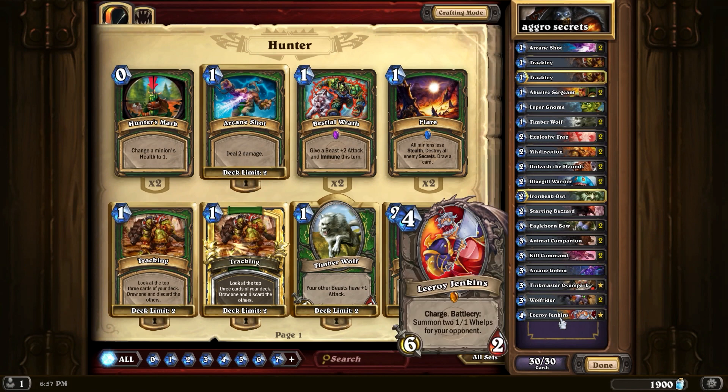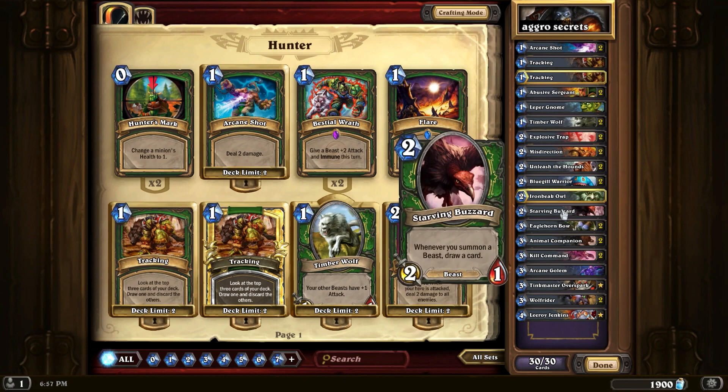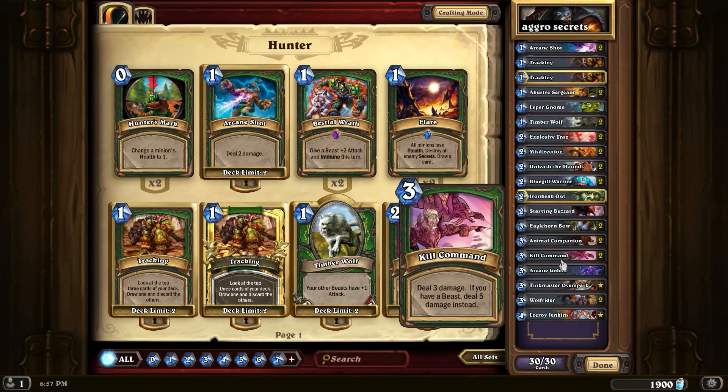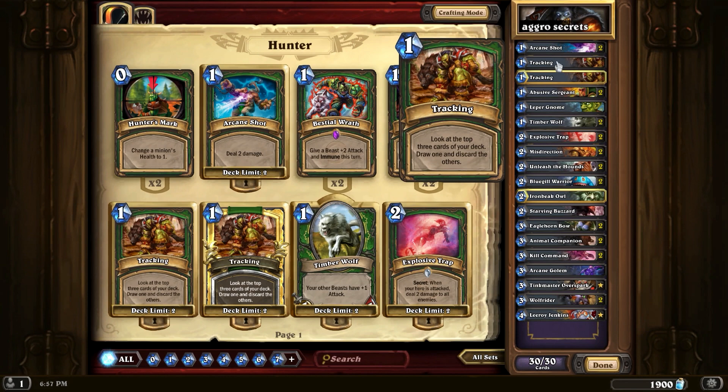Then you buff with Timber Wolf and now you have four 2/1s — that's eight damage. If you put Leroy out in conjunction with all that, you get six damage from Leroy, plus the two 1/1 whelps on their side give you two more hounds — four more damage because of Timber Wolf — and you can do low to mid 20s in one turn. Then they have to deal with all your hounds or you're going to kill them next turn. Use Starving Buzzard with Unleash the Hounds or a couple beasts to get more cards, and use Kill Command on the face or on a bigger creature.